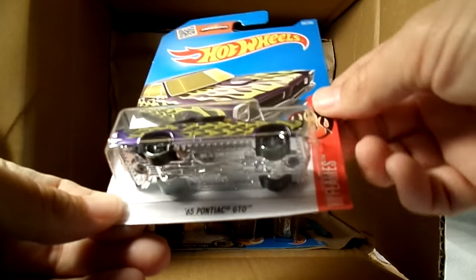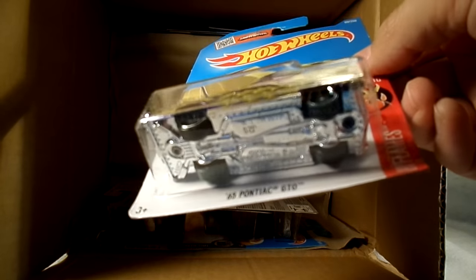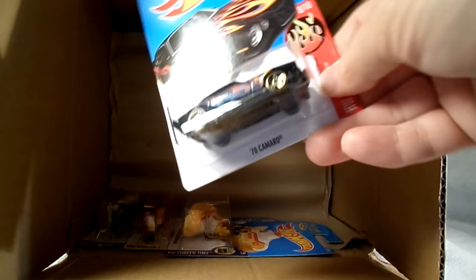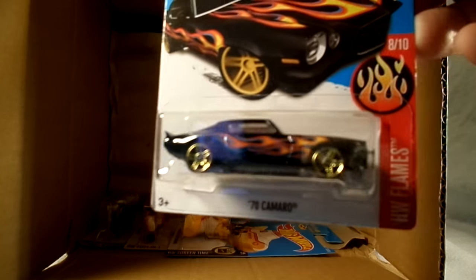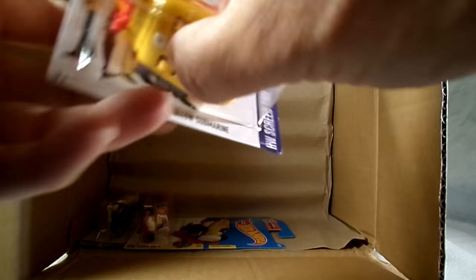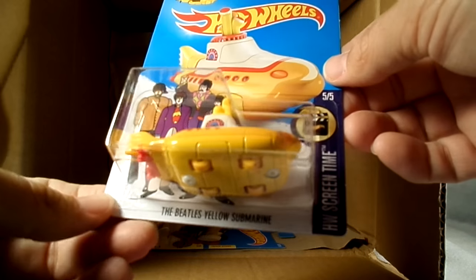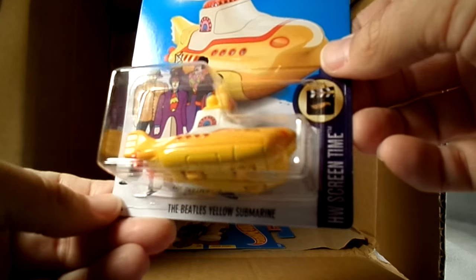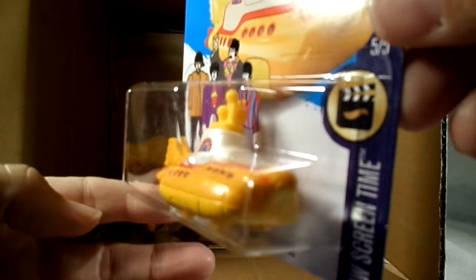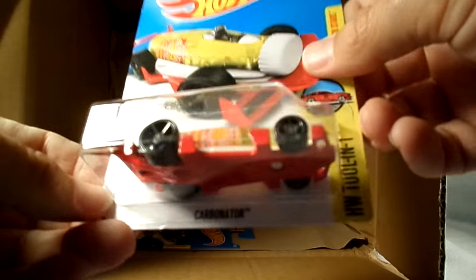Alright, bottom row — repeat from the M case, the '65 GTO from the Flame Series. Nice. Another Camaro — the card is a little better this time, I like that one. Alright, the Yellow Submarine — in the N case, that's the third assortment that one's in: L, M and N. Still really cool, I like that one. Another repeat from the M case — the Carbonator.